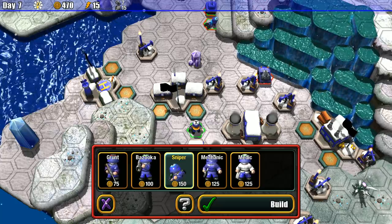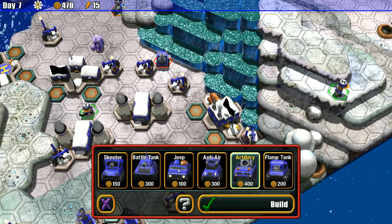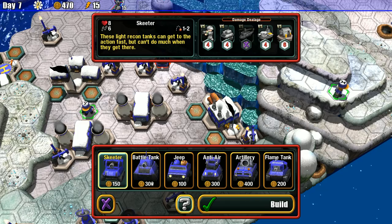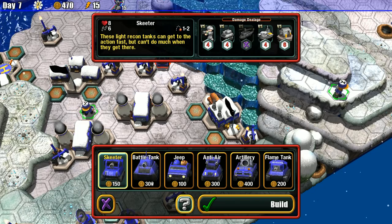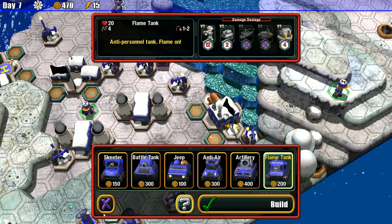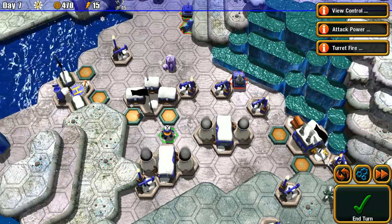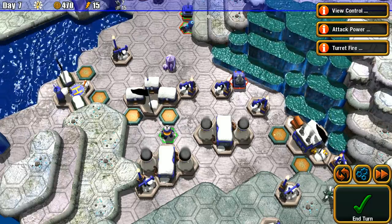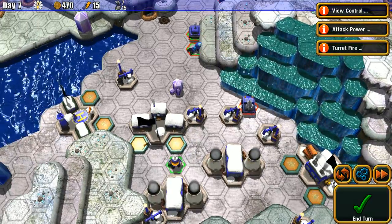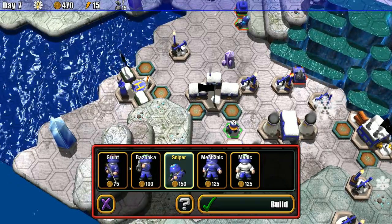In Great Big War Game there was a supply truck. I'm looking for something like that but I don't see it. I wonder if the Jeep does that — no, the Jeep quickly delivers infantry. There's a recon tank and anti-air, but in Great Big War Game you had to worry about ammo: every time your unit fired you'd lose ammo and need refilling by a supply truck. It doesn't look like that's a mechanic here.